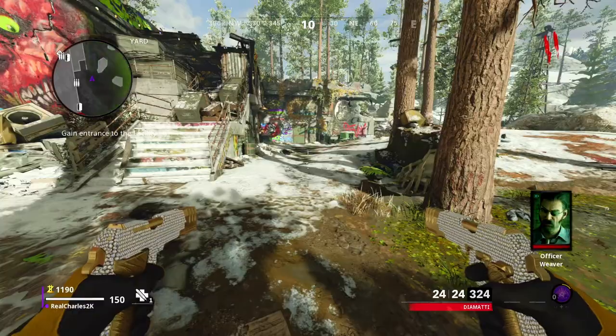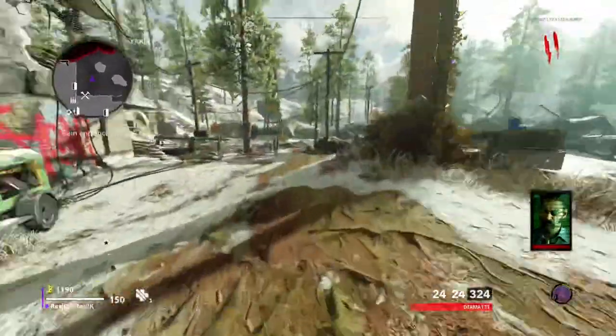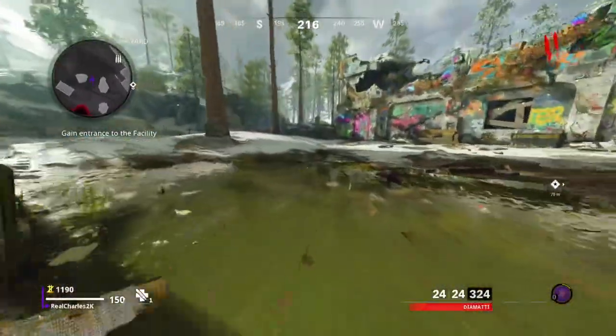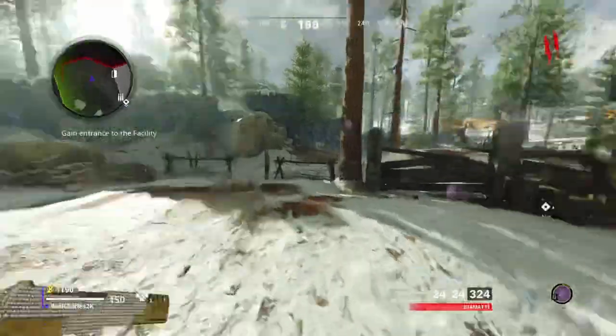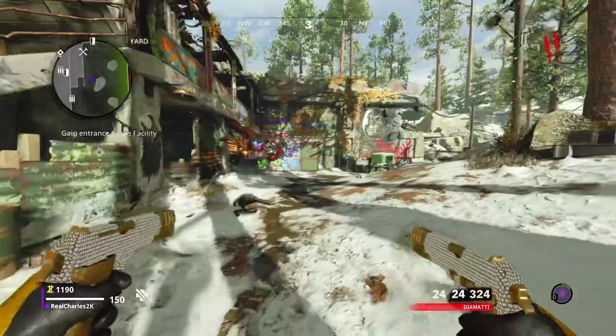Today, as you guys can see from the title, I'm bringing out this brand new unlimited ammo walk-in god mode glitch on Die Maschine — or you can do this on Firebase Z as well. Before I get started, big shoutout to Freight because this is his glitch. He is 100% the founder of it, so make sure you go to the pinned comment and show him some love because he does this every single day.